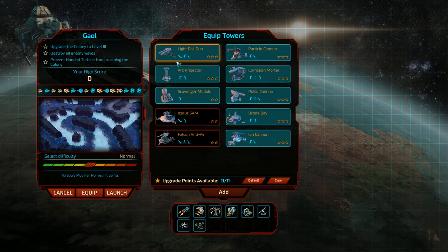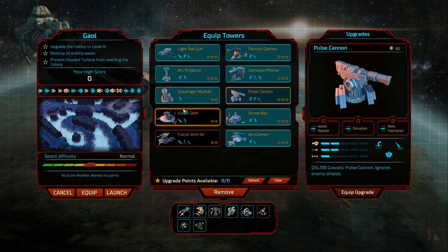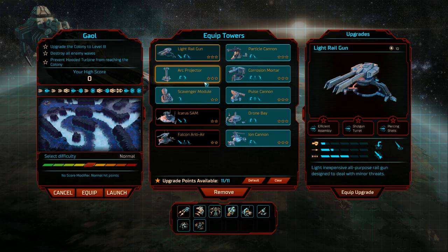We've got particle cannons, corrosion mortars, and all the things listed here. The towers have up to 3 upgrades — mostly 2 or 3. I haven't seen a 1-rated tower. I'm just going to check what sort of towers we need.